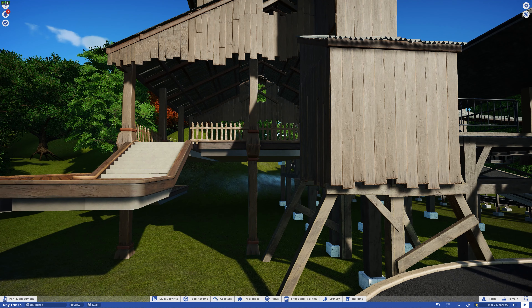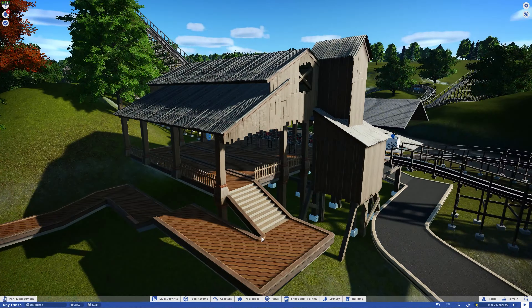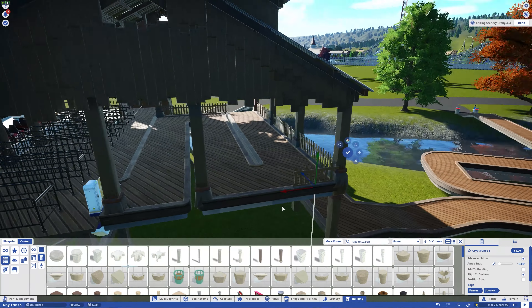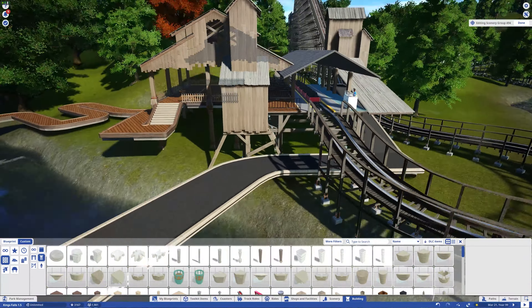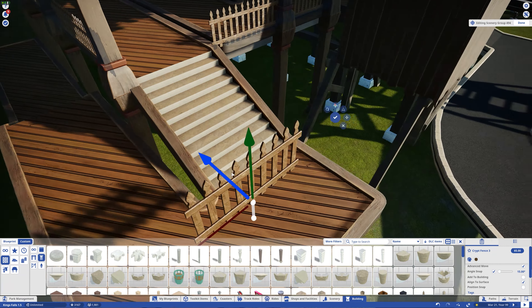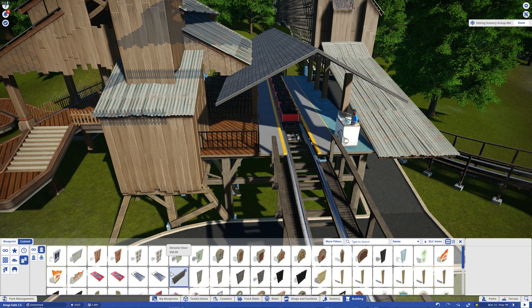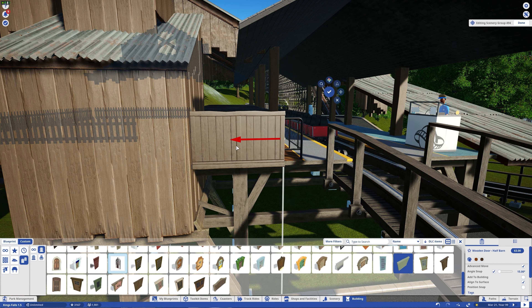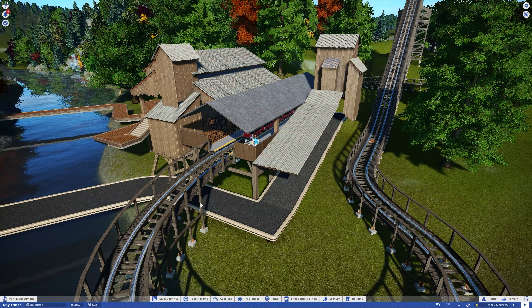Unanimously everybody has kind of voted for Switchback to be the coaster that will leave Crystal Gardens, and I can honestly tell you right now that is going to be the coaster that's going. I've already got a replacement for it in mind based off of what you guys have been writing and suggesting. I'm not using anything specific that anybody actually suggested - there were some great ideas, family boomerang was a good one - but I was able to take your suggestions and run with it. I think I've come up with something that's going to work and that everybody is going to really love.